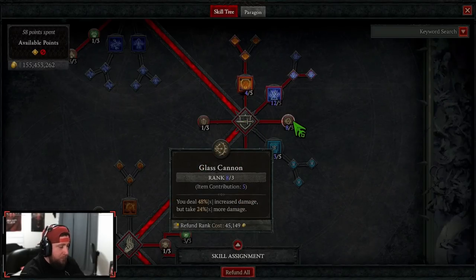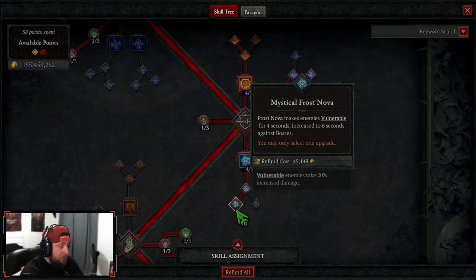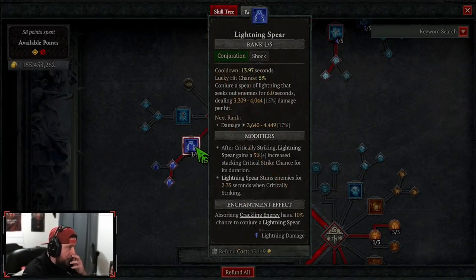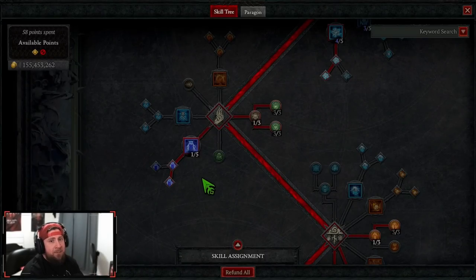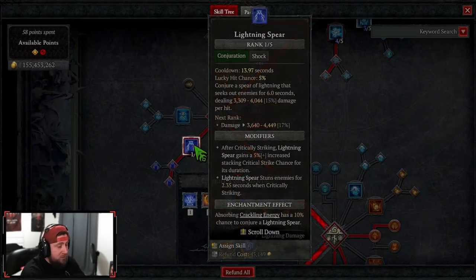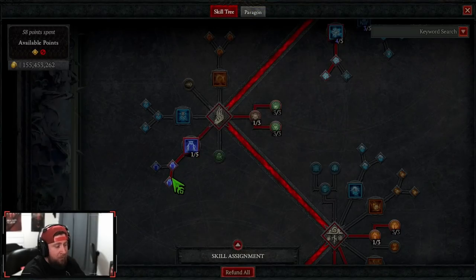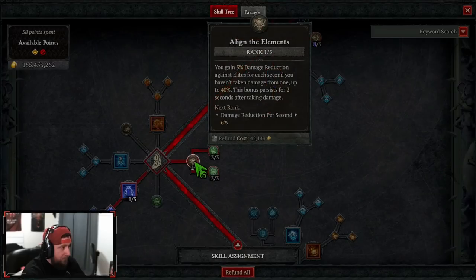We're maxing out Glass Cannon for 40% increased damage, though we take more damage — you can reduce this if you prefer. Then Frost Nova into Mystical so that everything is vulnerable. We're taking Lightning Spear, which is a big change. Invoked Lightning Spear stuns enemies, really helping with our damage multipliers when we CC enemies. We do manually cast this, and Unstable Currents will also cast it. When Unstable Currents fires a Lightning Spear, it applies all the nodes we have on there.